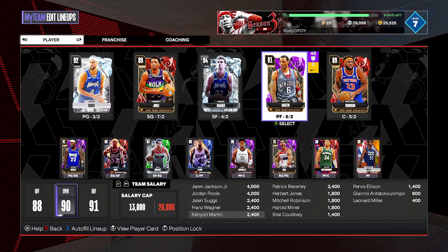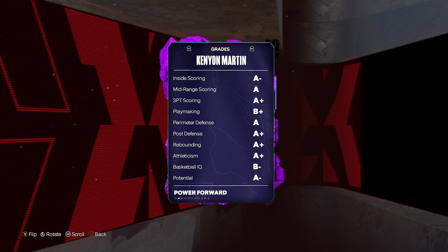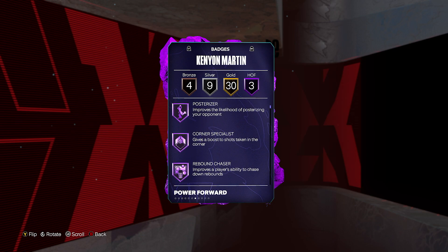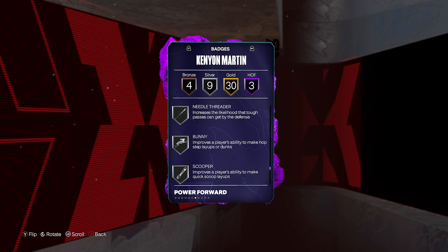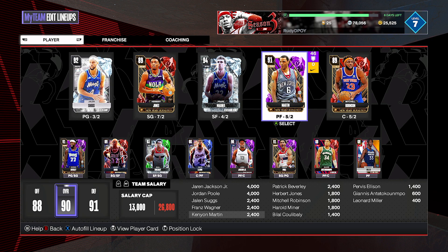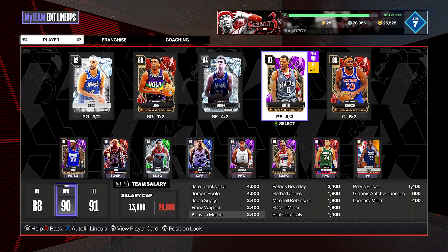Coming in at my number 3, it is Kenyon Martin — 10,000 MT, Evo him to an amethyst. 6'9", 86 three-ball, good standing and driving dunk, decent ball handle, and defensively he is so complete. The only downside is he's only 6'9" at the four, which is a little short for a power forward. But badge-wise: three Hall of Famers, 30 on gold, nine on silver, including limitless range, with four bronze badges. It's going to be so tough to ever replace Kenyon Martin at that power forward position for 10,000 MT.